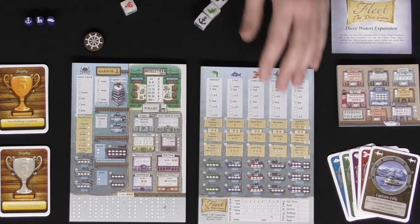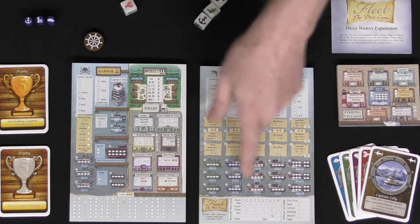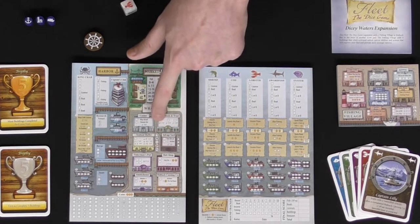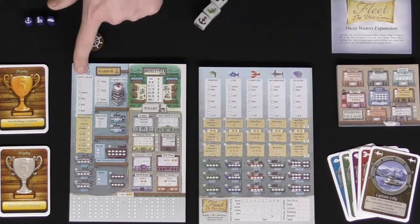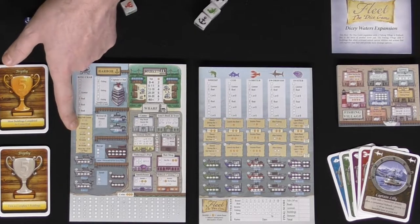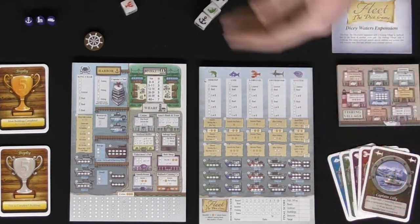At the end of the game you'll score: one point for every fish you have, boats give you a certain number of points listed below each boat, licenses give you points if you gather all three, and buildings score points if you fill all the spaces. Bonuses like the king crab license give you five victory points plus a passive bonus — for example, two points per active building you control at the end of the game. Total all scores, and whoever has the most points wins.